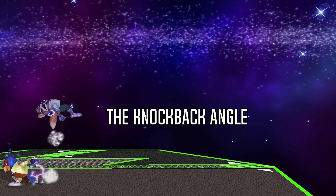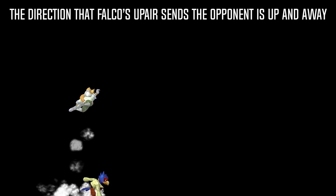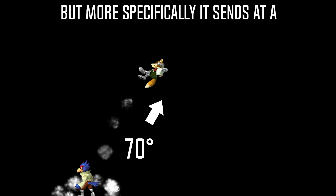Hi, here's some info about Falco's up air. The direction that Falco's up air sends the opponent is up and away, but more specifically, it sends at a 70 degree angle.